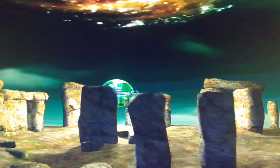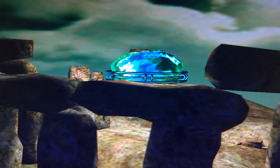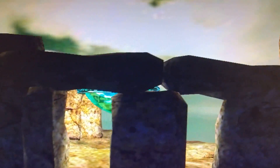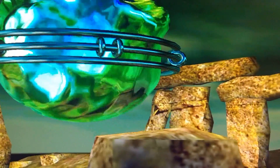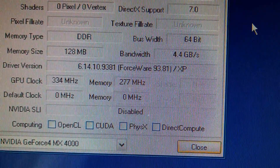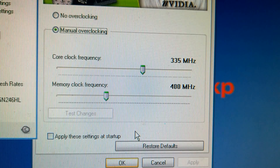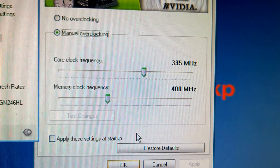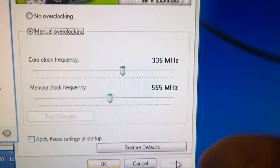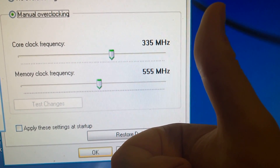Then came the burn-in test. I let the card run 3DMark2000 overnight, and if the test crashed or froze, I'd reduce the clock speed further until it could complete an 8-hour run. I ended up hitting 335MHz on the core, up from 250MHz at stock — that's a 34% increase for free. Then I turned to the memory and did it all over again, hitting 555MHz from 400MHz stock.